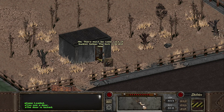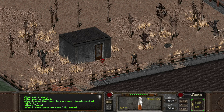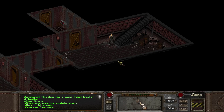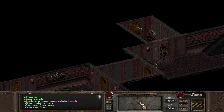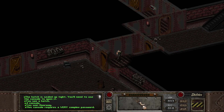Let's see what is over here. There must be some sort of bunker below — the lock is brand new. What is the difficulty? A super tough level. You have nothing on me — at least I don't think so. If the bunker door blows up, that one definitely does. I couldn't pick it. Let's go down. Ooh — this is not Vault-Tec we're dealing with. I don't know what technology this would be. The hatch is sealed up tight — you'll need to use the console to open it. Password required. A very complex password.